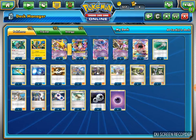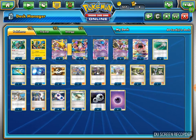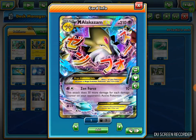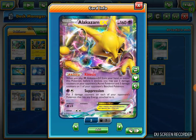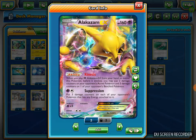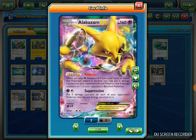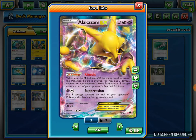So the point of the deck is to spread as much damage as you can with my Alakazam EX and my Mega Alakazam EX. I'm going to go over Alakazam EX's ability. It's a 160 HP basic Pokemon EX. The ability is called Canisius. It says when you play Mega Alakazam EX from your hand to evolve this Pokemon, before it evolves, you may put two damage counters on your opponent's active Pokemon and three damage counters on one of your opponent's bench Pokemon. So you pretty much spread into the active and the bench, and you can try to get numbers with the Mega Alakazam to knock out big Pokemon.